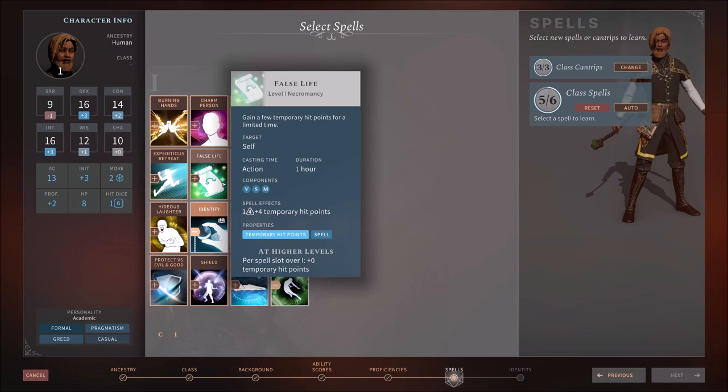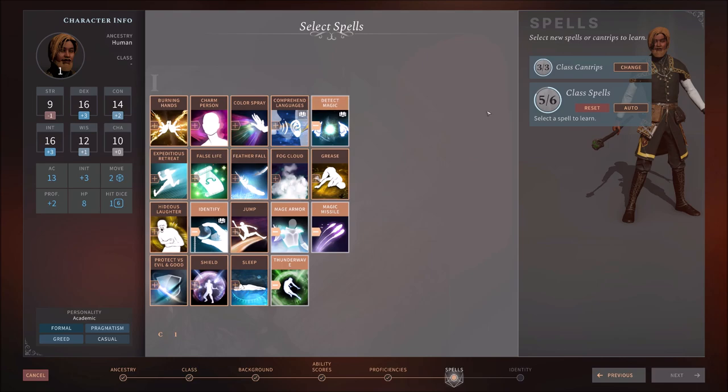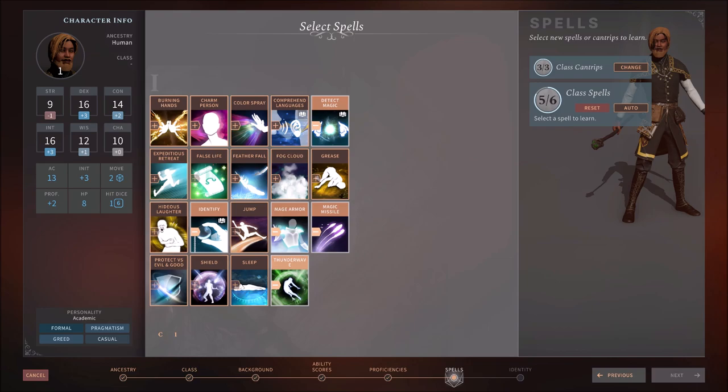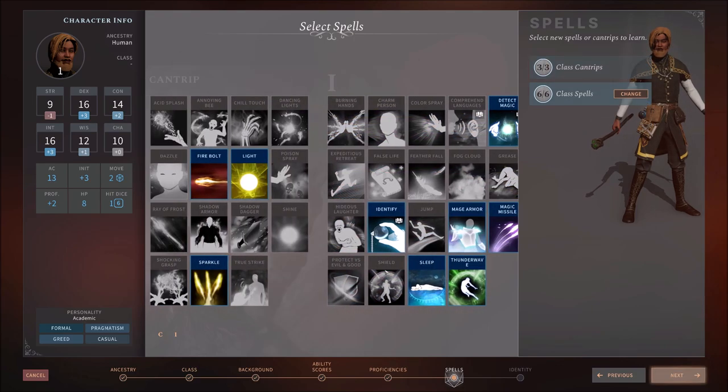Burning Hands is a nice AOE spell, but we already grabbed Thunderwave, and it's probably easier to set up since it's centered on you. We already have our good list: Identify, Detect Magic, Mage Armor, Thunderwave, Magic Missile. The last spell pick — we have to have a Sleep spell as a Wizard. That's a staple too. So that's our final pick. Now here is our character.